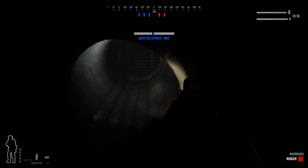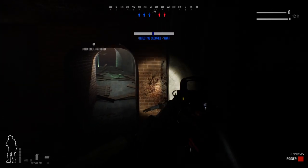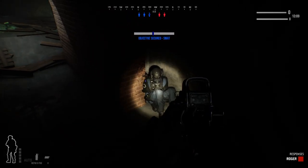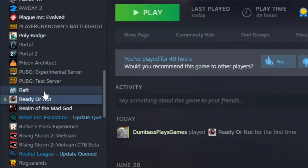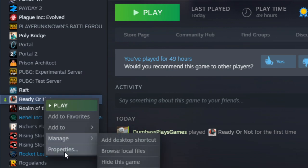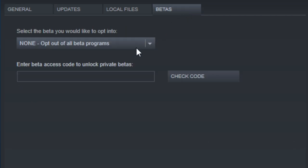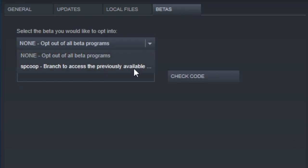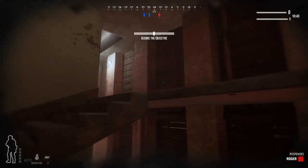Those are just some of the main things I've been asked about a lot. Another common question is how do you play PvE? You go to Steam, find Ready or Not, right-click it, and go to Properties. Once in Properties, go to the Beta tab and use the drop-down to select SP/Co-op. Click that, re-download the game, and then you can load up the PvE and play it.